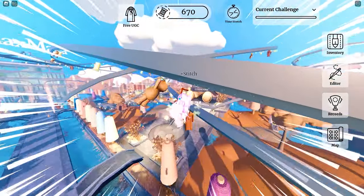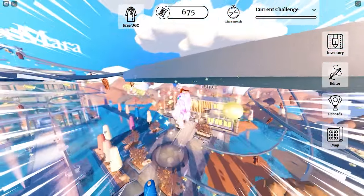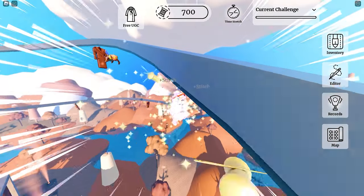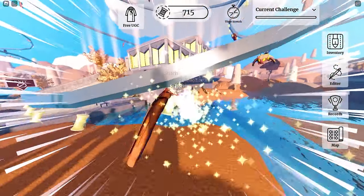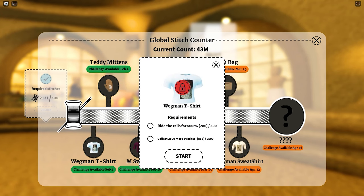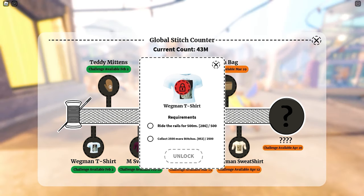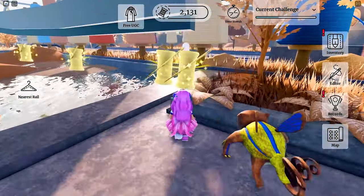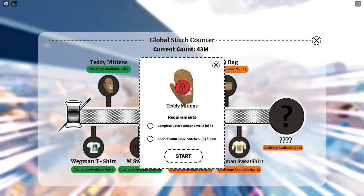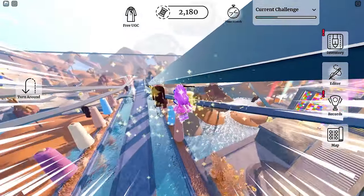The requirements are fairly straightforward — we just need to collect stitches, ride the rails, and complete some tasks. For the t-shirt, I just need to ride the rails for 500 meters and collect 2500 stitches. Please note that you will need to click Start so that the stitches you collect will be counted. Your progress from other quests does not count — they should be done individually.